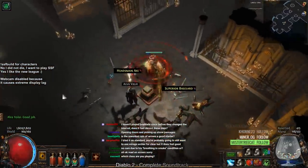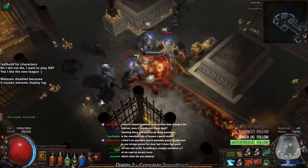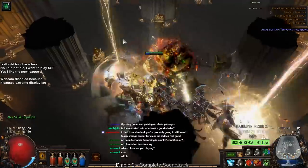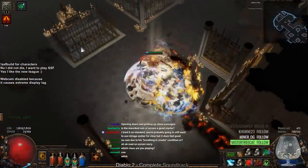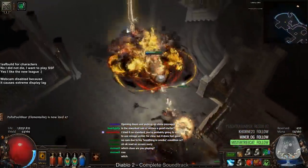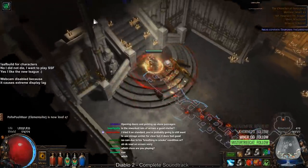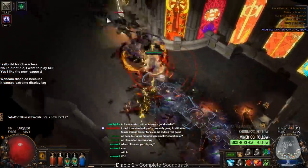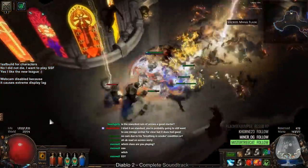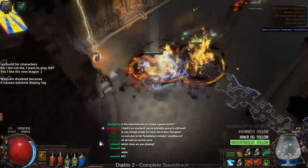This is an Elementalist Witch. We just got four more life nodes. And no, I do not use Elemental Overload — we'll be going crit.